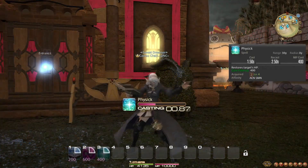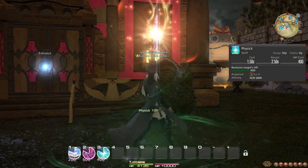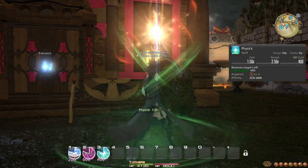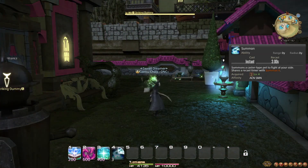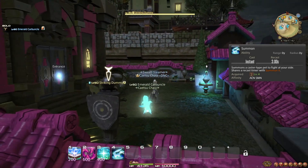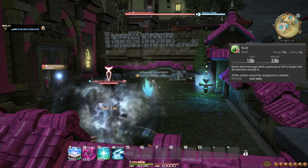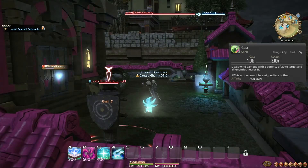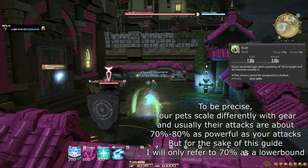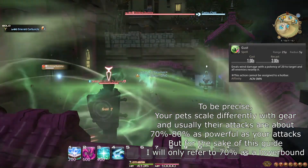At level 4, you learn the spell Physick, which is a basic healing spell. It scales with Mind rather than Intelligence, so as your level grows, this spell will become less useful. You also learn the spell Summon, which summons your trusty Emerald Carbuncle. Your Carbuncle will cast Gust every 3 seconds, which is a ranged area of effect attack, or AoE for short. Be aware that your pets are only about 70% as powerful as you, so 20 potency of damage is more likely to be closer to 14 potency when comparing to your own spells.